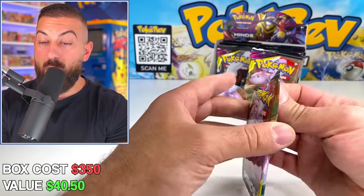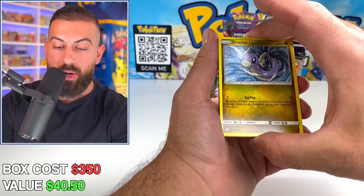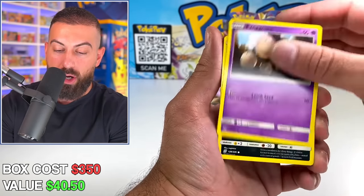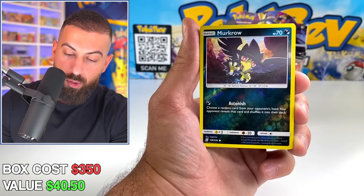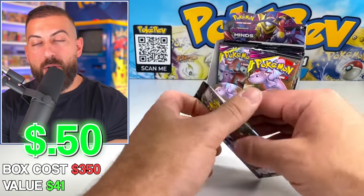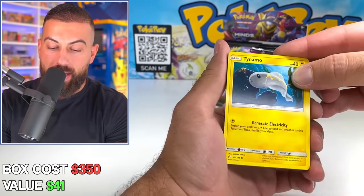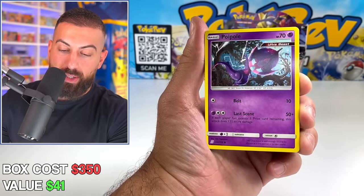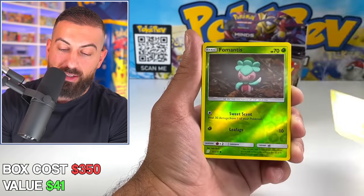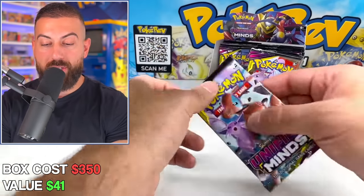We got a Steelix. Make sure you guys let me know if you're enjoying this type of video — this is only the second or third time I'm doing a video where we go straight through a booster box and see what we can pull. Nice Murkrow artwork. There we go — Tapu Koko holo card, Sun and Moon era. Pretty cool era looking back at it.